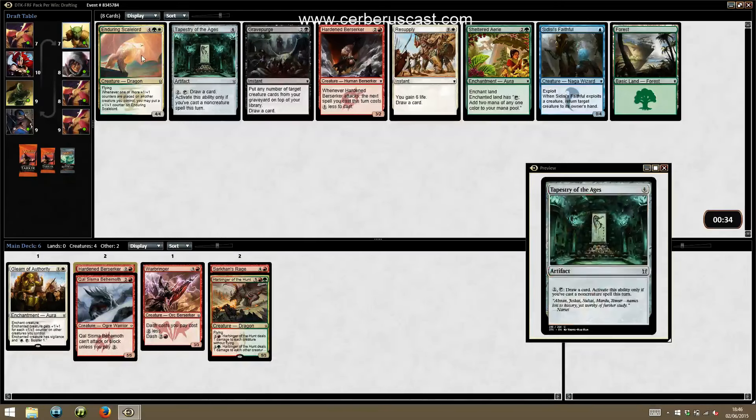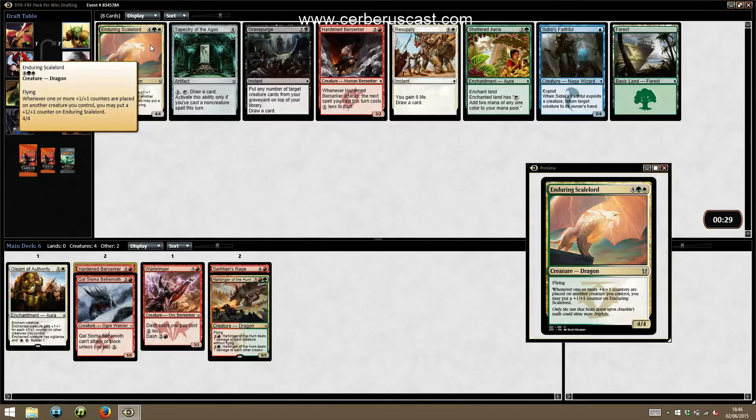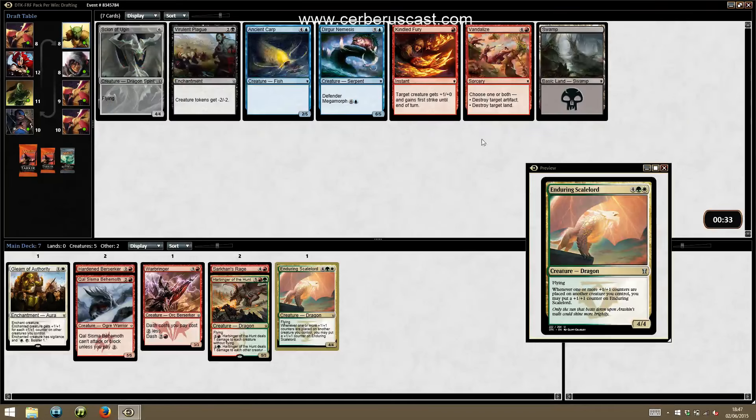Enduring Scale Lord — we don't really have enough to set it off, although the Gleam of Authority and Enduring Scale Lord is a pretty nasty combination. We can try for the three-colour deck and just see if we can pick up the fixing. I don't really want another Hardened Berserker — I don't think the card's that good for us. We'll take it and keep ourselves open and see what we can pick up.